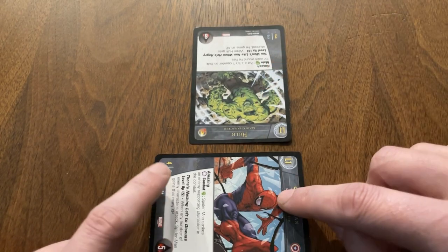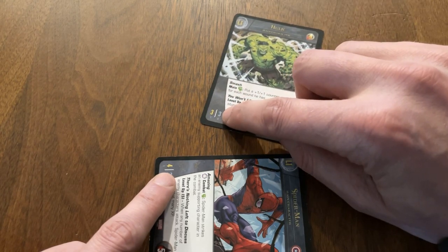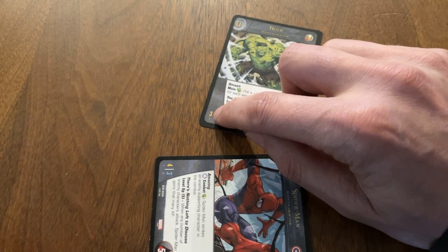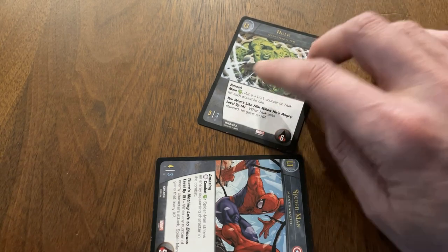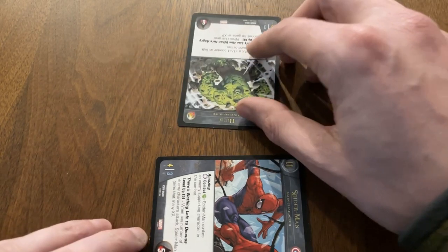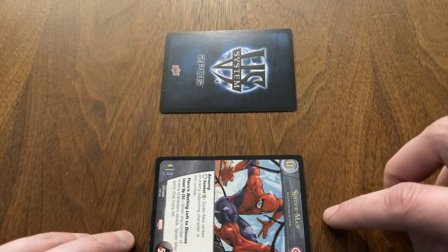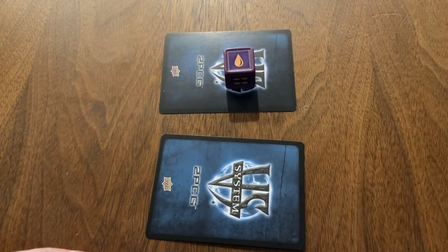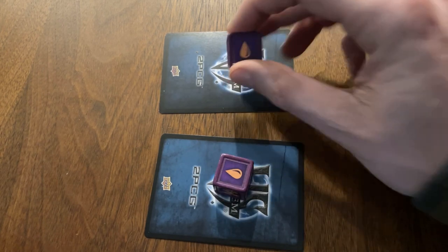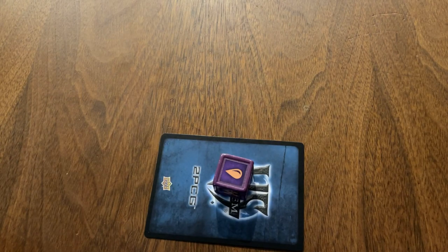To resolve the combat, I compare my attack value with my opponent's defense value. If it's equal or higher, Hulk will be stunned. The enemy character also gets to strike back — since Hulk's attack value is equal to Spider-Man's defense, my character will also be stunned. When a character is stunned, it's exhausted and flipped face down. Since my Spider-Man is already exhausted, I just turn him over when he gets stunned. Stunned characters then gain one wound. If a main character's wounds equal their total health, you're out of the game. That's the core of how Versus System works.